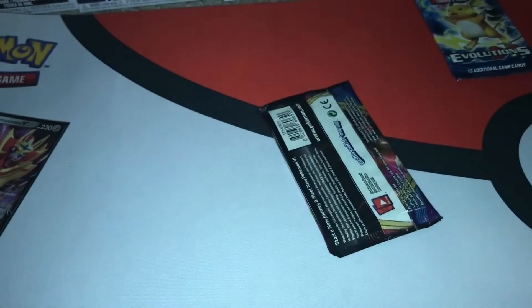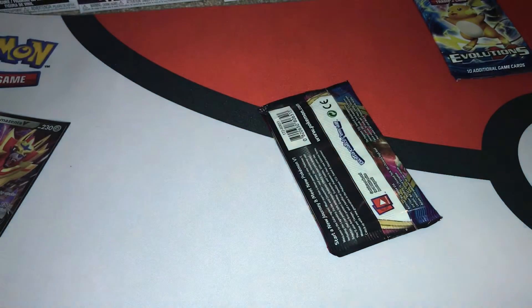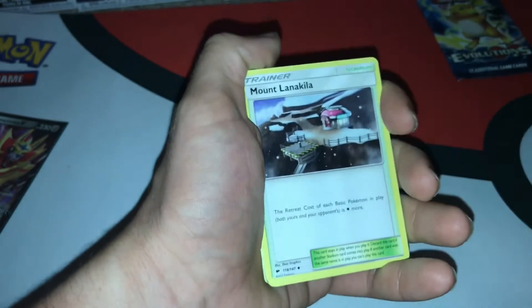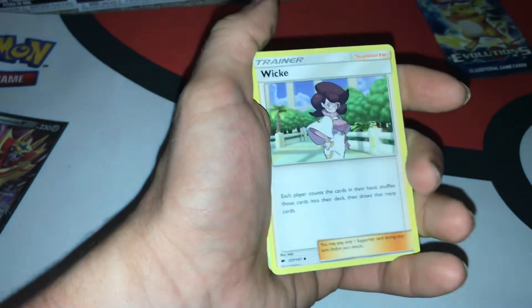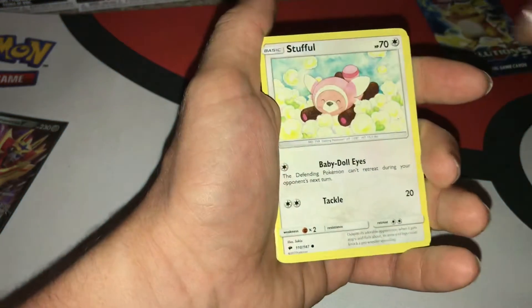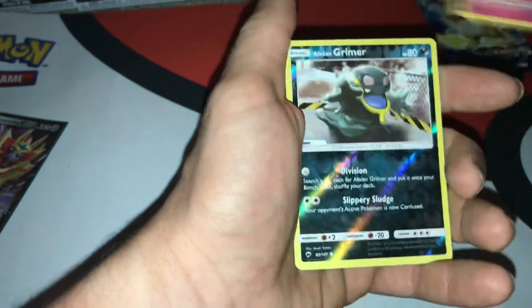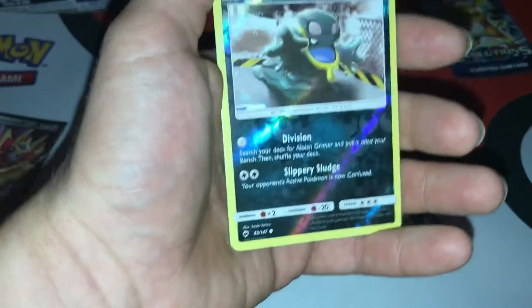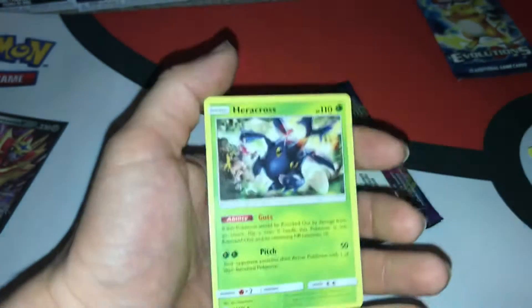Sun and Moon Burning Shadows. Come on, see if we can get anything good out of Burning Shadows. Code card for you guys. One, two, three, four. Fighting energy, Energy Mount, Link Car, Wiki, Escape rope, Dusko, Inky, Stufful, crowd brawler, Morlo. A reverse common I believe - that is a low end Grimer - and a Heracross.